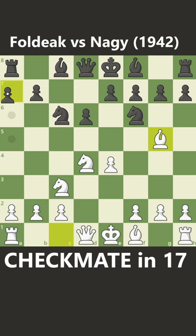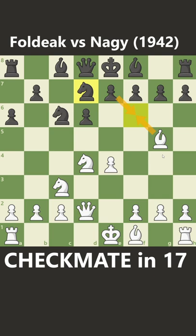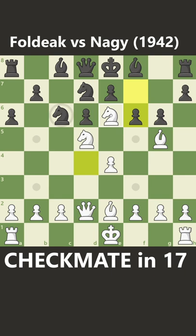Now d6 and bishop to g5. A6 prevents the two knights and bishop from coming forward, and queen to d2 prepares the castle and supports the bishop. Black will play knight to d7 to prevent you from taking the knight and ruining their pawns. Now bishop to e2 to develop your last piece, and after g6, bring the knight to d5.